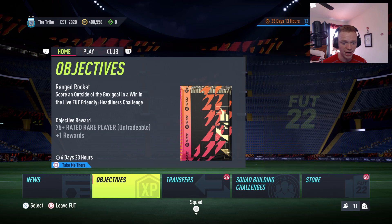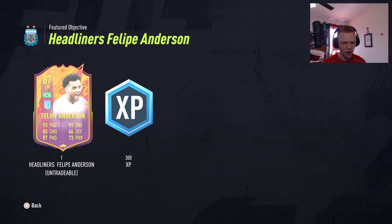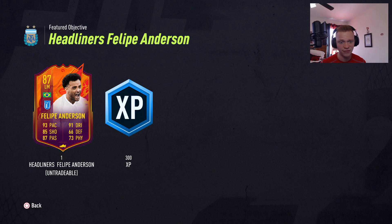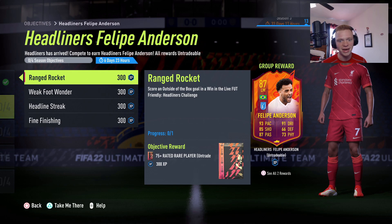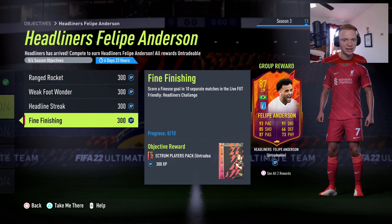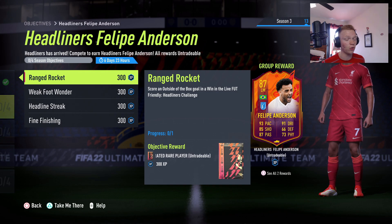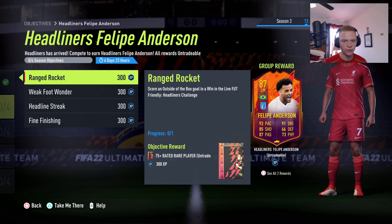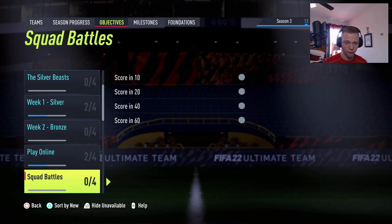Jumping into the objective section, we got some really cool stuff in the milestones. To start, we got a Headliners Felipe Anderson card, which looks really, really good — 93 pace, 91 dribbling, 85 shooting, 87 passing, and it's essentially free. The requirements aren't that hard either. You need to score a finesse goal in 10 separate matches, win four matches, assist five goals with a through ball using a player with a four-star weak foot, and score a goal from outside the box. You have to do all of this in the Headliners Challenge friendly, so no specific nation or league is required — just make sure you have players with four-star weak foot for that assist. A really easy objective for an amazing card.